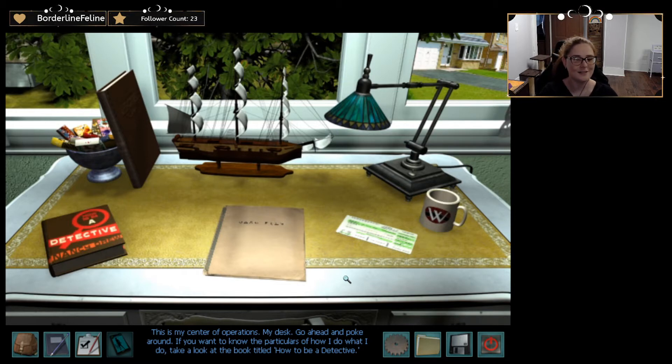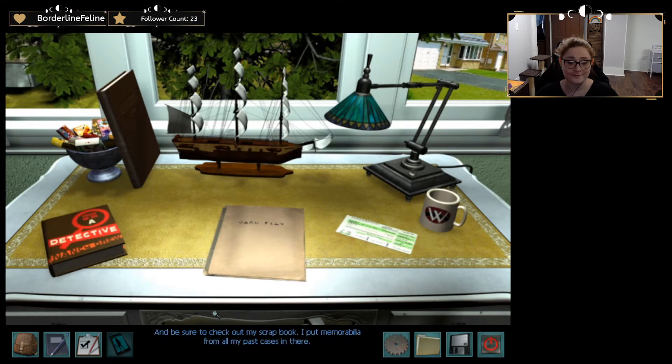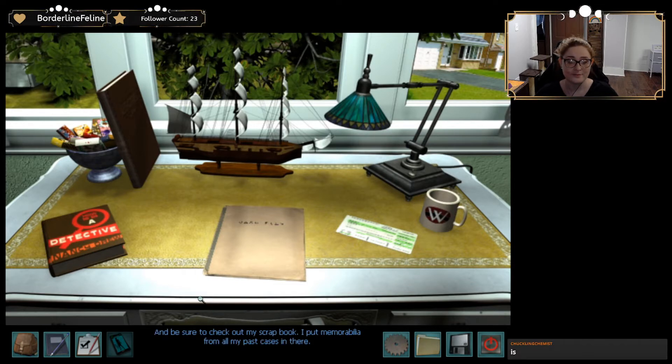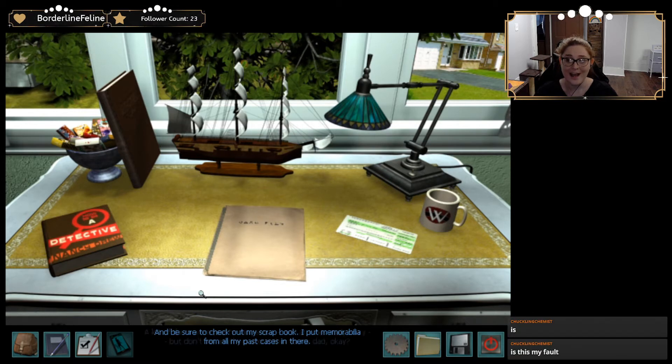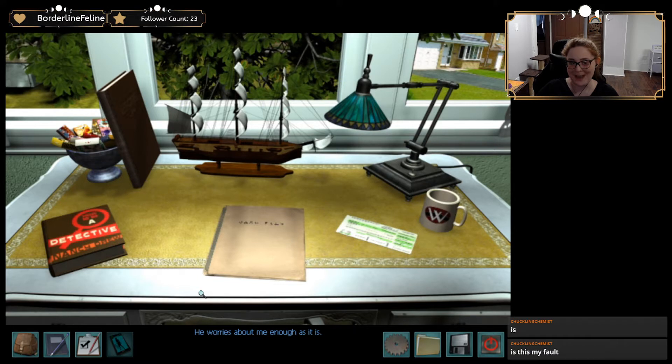Go ahead and poke around. If you want to know the particulars of how I do what I do, take a look at the book titled How to Be a Detective. It's really helpful, especially if you're new to the mystery-solving business. And be sure to check out my scrapbook. I put memorabilia from all my past cases in there. A lot of them are pretty dangerous and at times really scary. But don't say anything about that to my dad — he worries about me enough as it is.